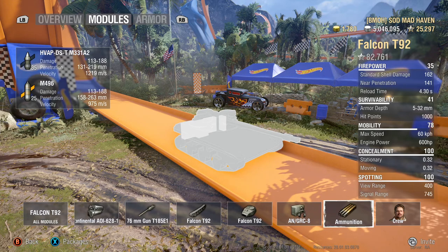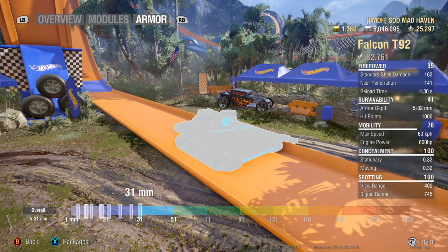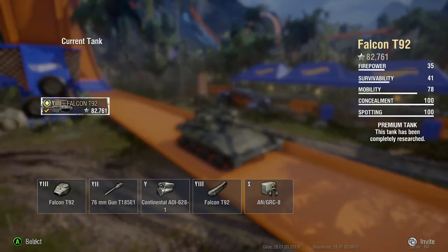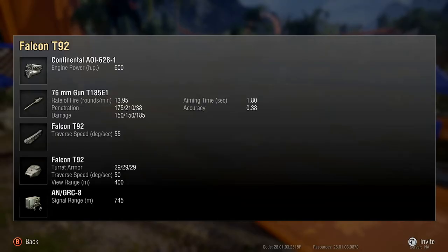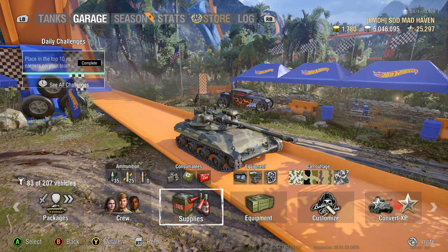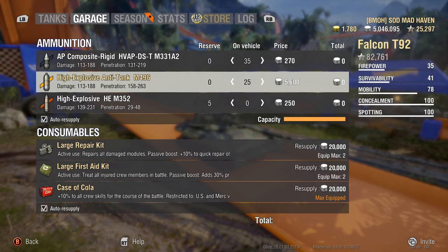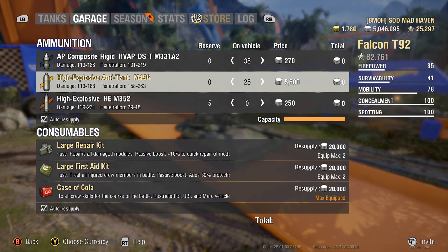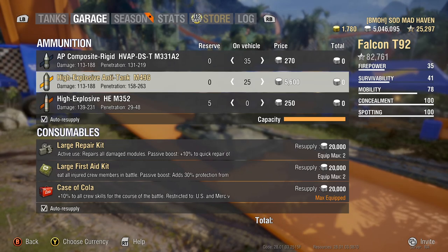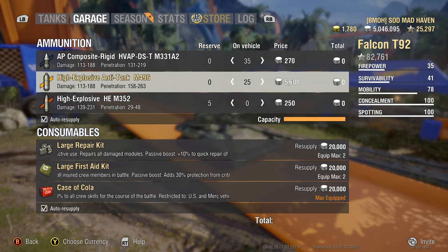Too bad they cost an arm and a leg. Armor? Nope. Now looking at the standard penetration at 210 for your premiums, and high explosives at 38 penetration — I don't load any high explosives because you're just going to splash them unless you're aiming for tracks. Here's the biggest issue: I was wrong — not 4,200, it's 5,600 per premium shell. That's even worse than I thought.